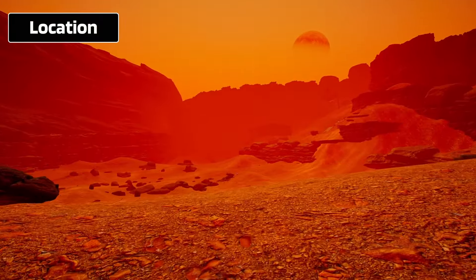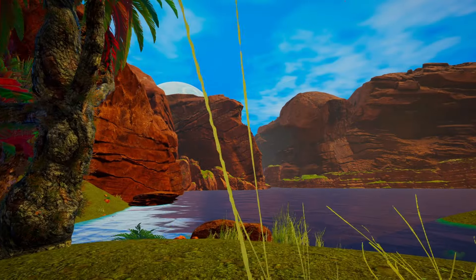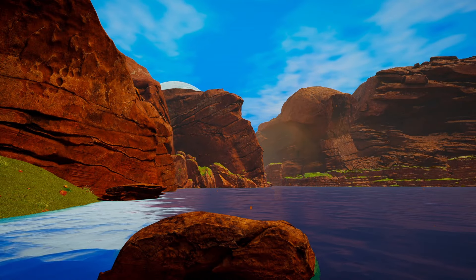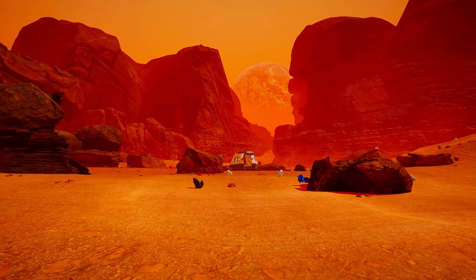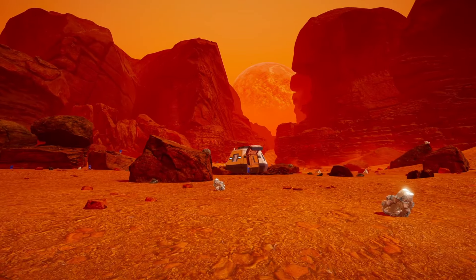A bit of a warning here — there's a spoiler in my first tip. The game is about taking a barren planet and bringing it back to life, so it will come as no surprise that there's going to be the addition of water early on. On the standard start, your pod is dropped into what seems like a valley.